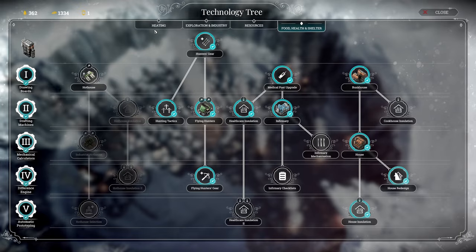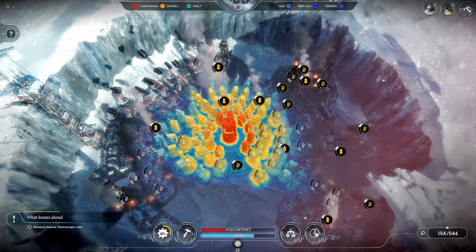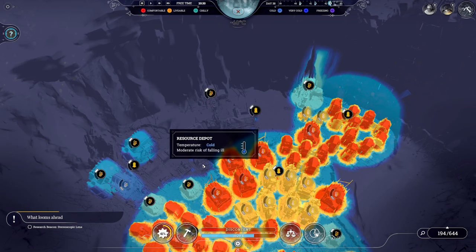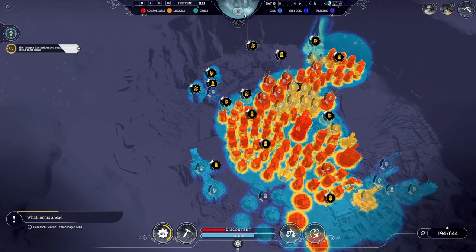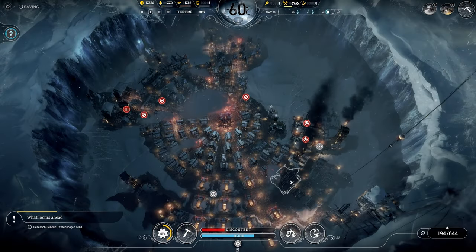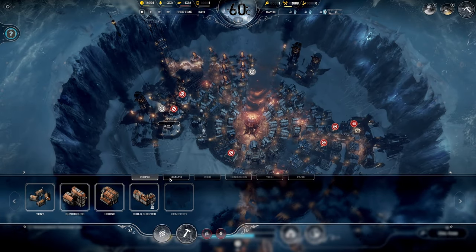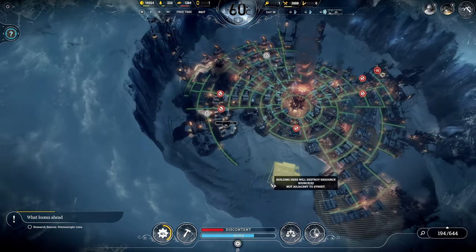The next thing we're going to get is the steam hub efficiency upgrade. This district is fully automated so it doesn't need to be heated. This district is heated perfectly. The resource depots are not heated — we have advanced steelworks, but we need to check this during work time. We're just gonna press forward and see how much resources we can stockpile. Looks like we're going to want some more storage for coal, and some more storage for food as well.